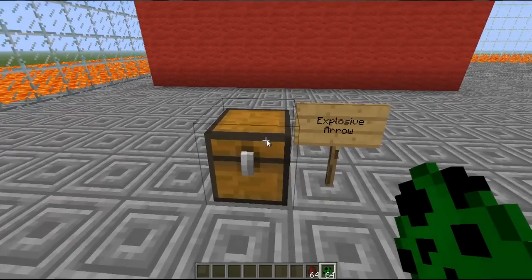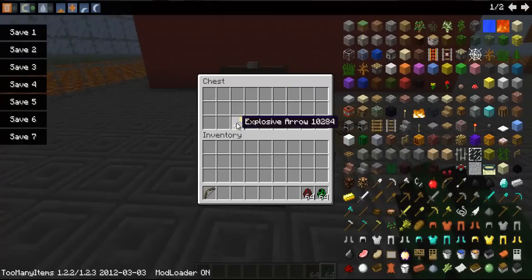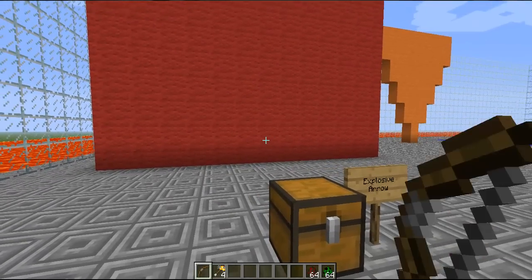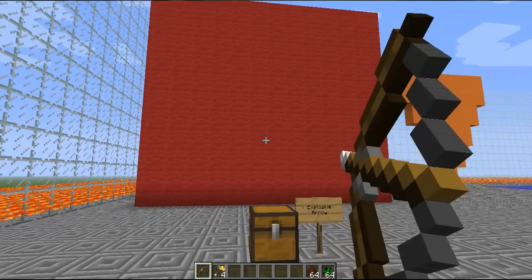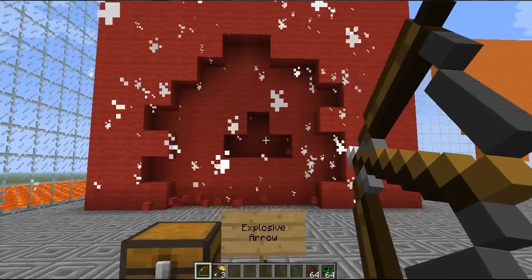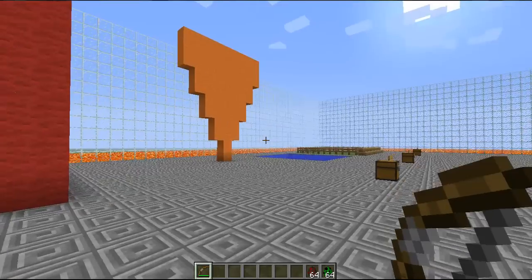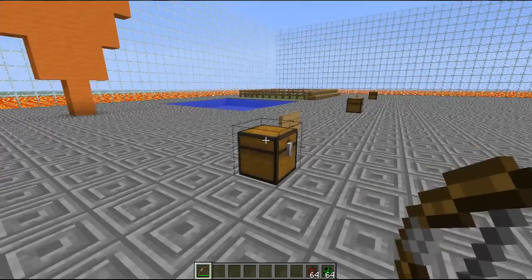First off we have the Explosive Arrow — we're just going to use a normal bow for this. It's basically as it says: it's an arrow with a block of TNT at the end. As you can see, when it's flying you see a little block at the end of it. My favorite arrow, by the way.